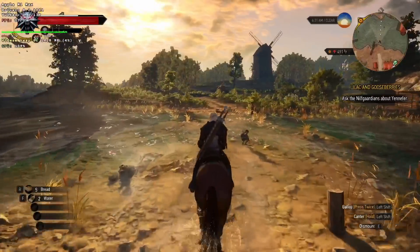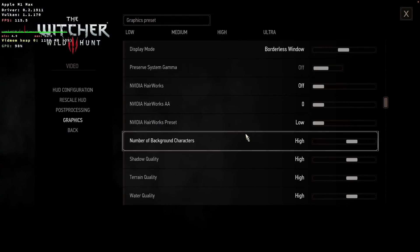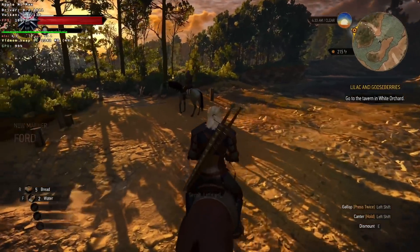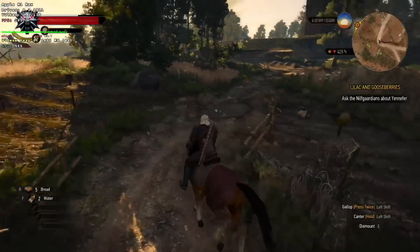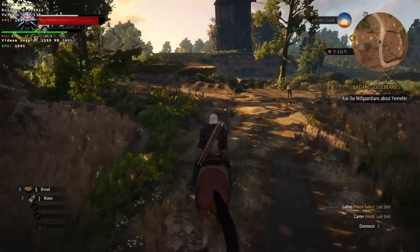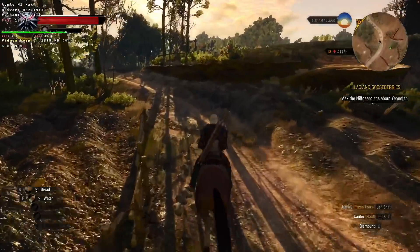So next up is The Witcher 3. This is a Windows game running through Crossover. We're running this game at 1080p with almost all of the settings turned up to high. In the open world areas we're getting around 100 FPS, which is quite impressive given that this game was never designed to be run on a Mac. We're also not getting the same stutters that I had when I was running this on the M1 Pro — it's relatively stutter free — because we have a lot more GPU headroom compared to the M1 Pro.